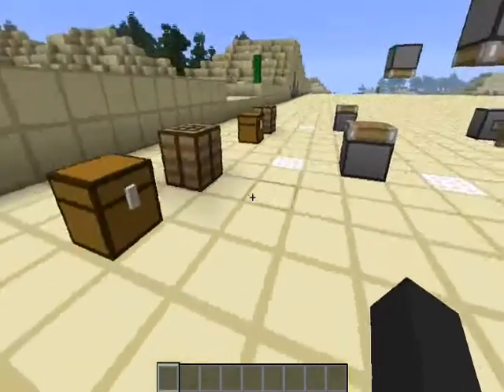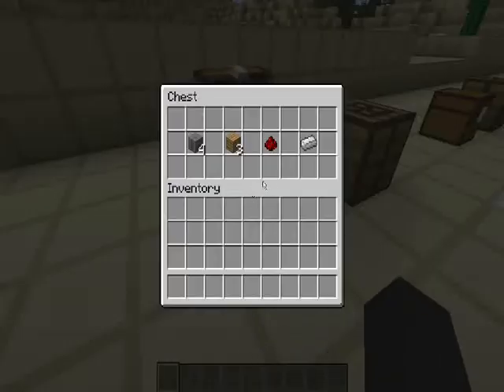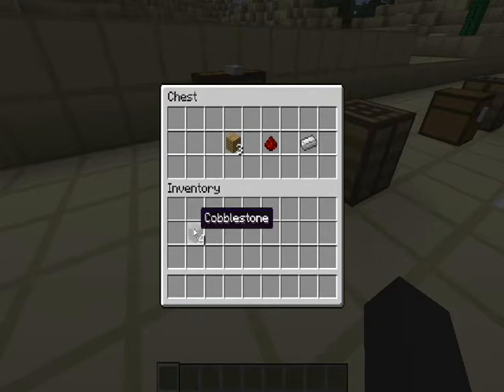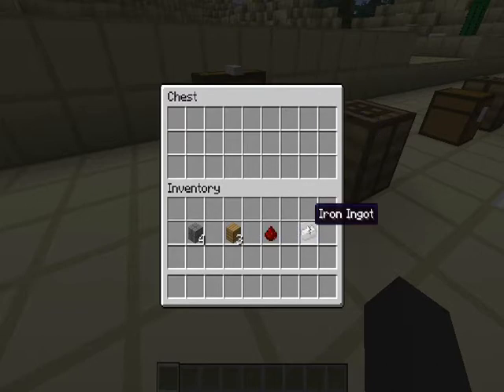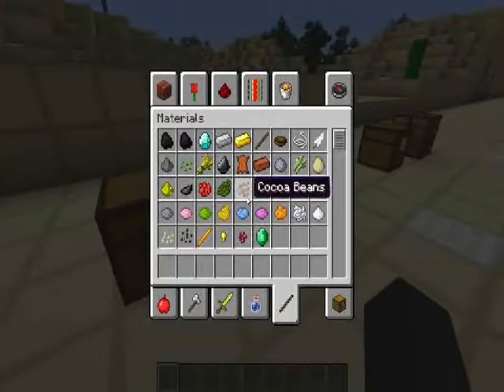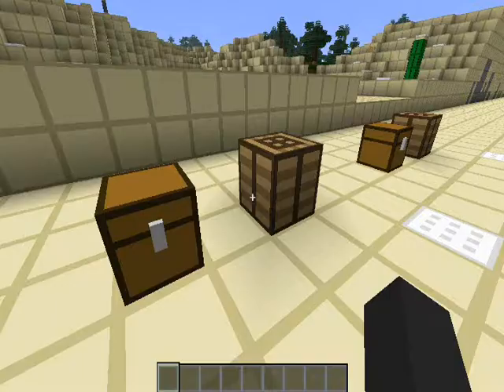So before we do anything, let's learn how to craft a piston. To make a piston, we're going to take 4 pieces of cobblestone, 3 planks — I'm using oak planks, but you can use any type of wooden planks. We then need 1 piece of redstone and 1 piece of iron ingot. These are the materials we need to make 1 piston.